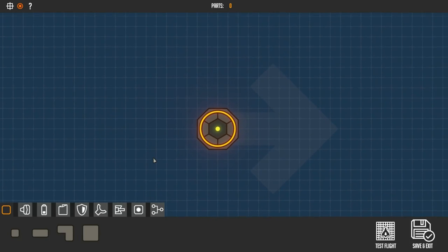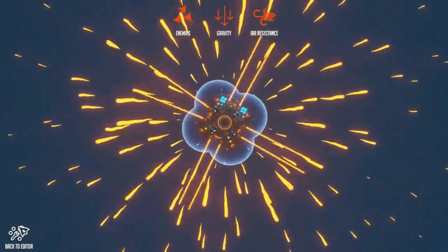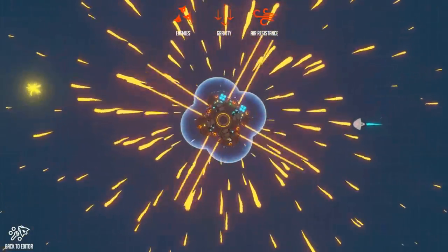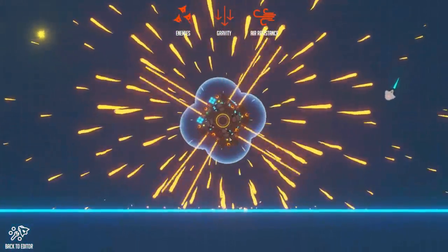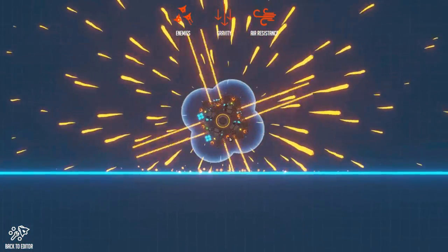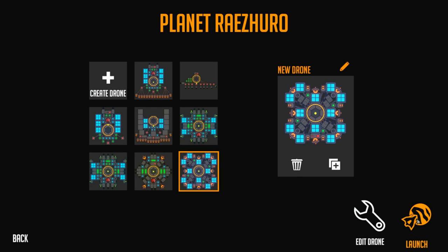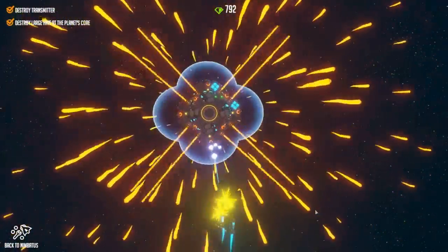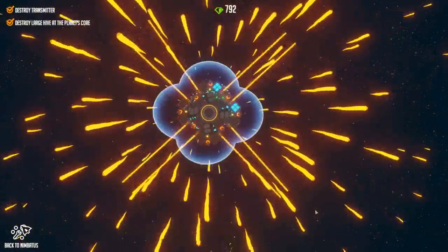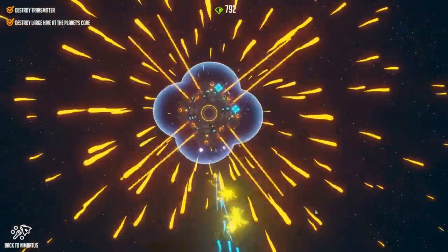Sounds reasonable? It sounds reasonable. A little while later, and this is our new prototype — with more batteries, more weapons, and a couple of shields. Far bigger than the original intention, but let's see how this one does. Save and exit, let's launch, and maybe it will work. Into the world we go — the flamethrowers should be able to destroy the hives and the enemies, the lasers should cut through the world. That's the idea.